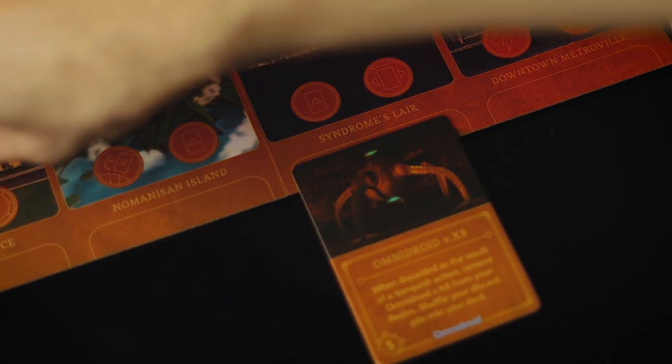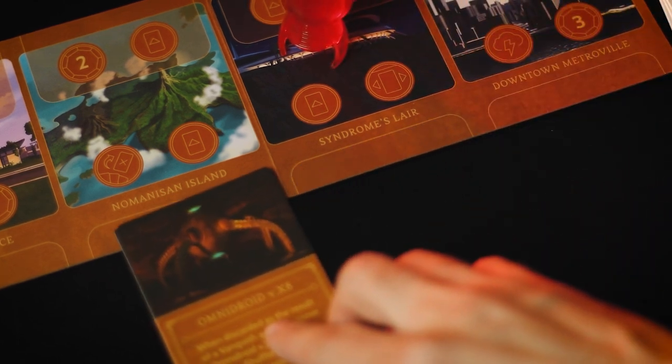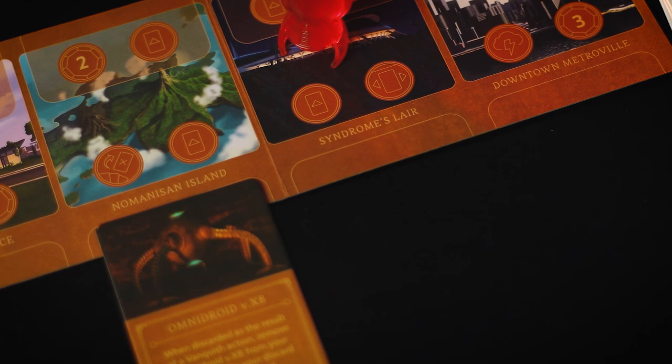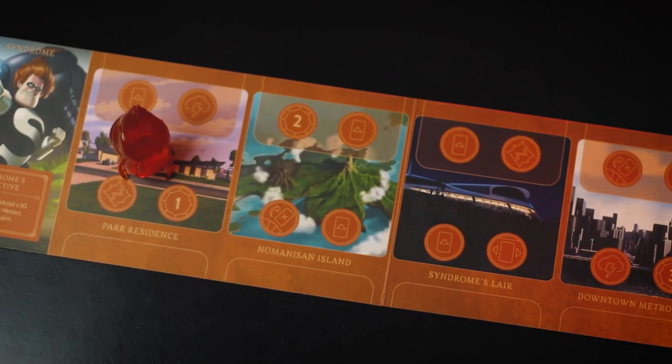Now just a few quick notes on all of the Omnidroids: as long as they are on the bottom side of your realm, you can actually use a move item or ally action in order to move them to an adjacent location in your realm, just like you would an ally or item. You can also use these in a vanquish action, which is the main way to get them vanquished and removed from your realm in order to build up the next one using those major modifications.